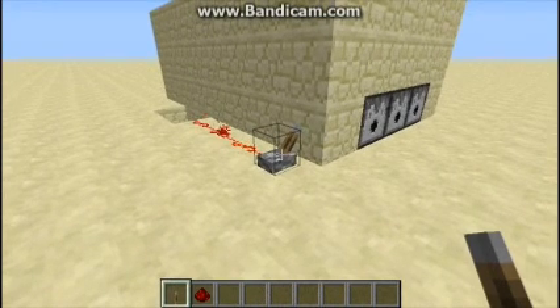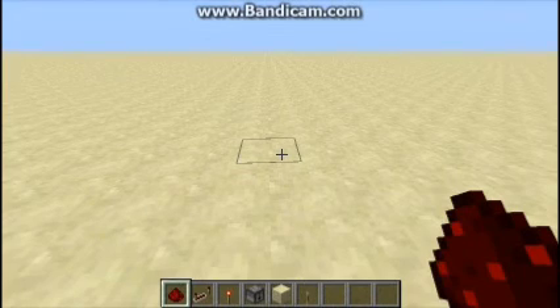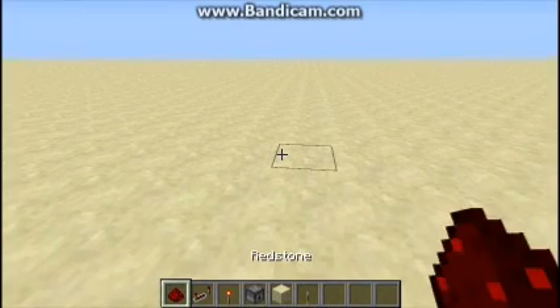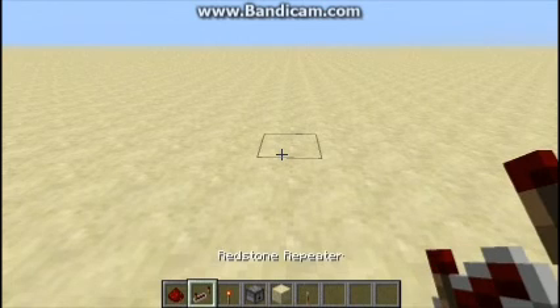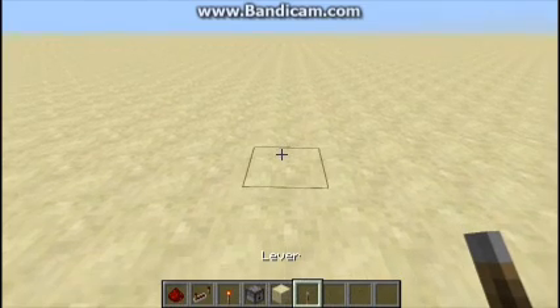I'm gonna be showing you how to build this. Pretty cool, huh? So for this little venture, you're gonna need some redstone dust, redstone repeaters, a redstone torch, a dispenser, sandstone, and a lever — just one lever.